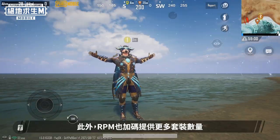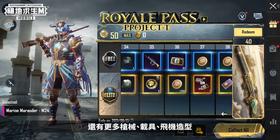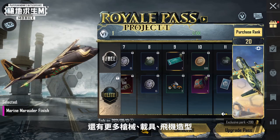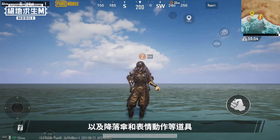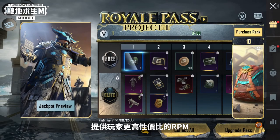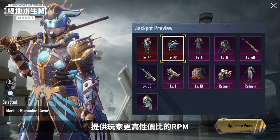What's more, we've also adjusted the number of outfits available and added weapon finishes, vehicle finishes, airplane finishes, parachutes, emotes, and other cosmetic items in the new version. These adjustments will definitely add value to your Royale Pass Month.